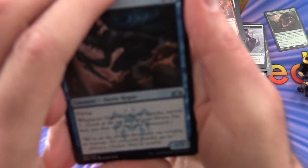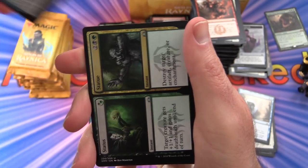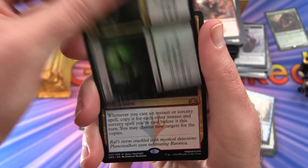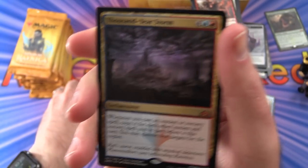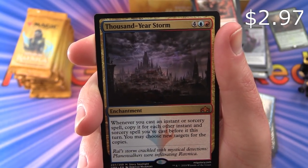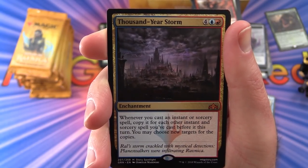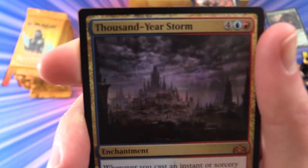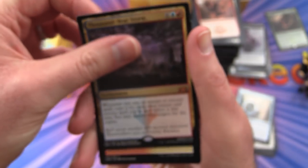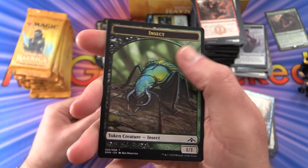We've got another Nightveil Sprite — nearly a playset of those — Thoughtbound Phantasm, Status // Statue. And a mythic: Thousand-Year Storm! Enchantment for 6 — whenever you cast an instant or sorcery spell, copy it for each other instant and sorcery spell you've cast before it this turn. You may choose new targets for the copies. Nice artwork there as well — very cool. A Boros Guildgate and an Insect token.